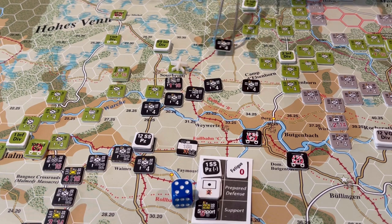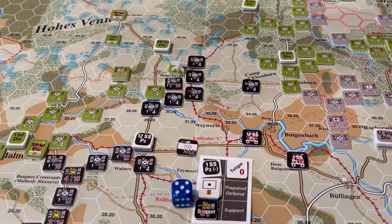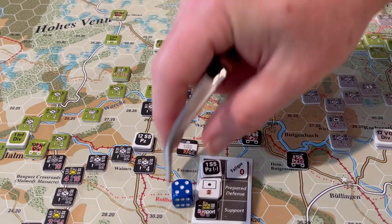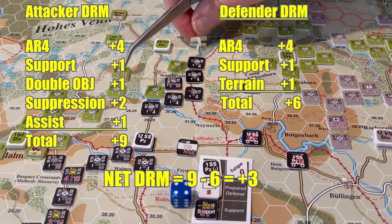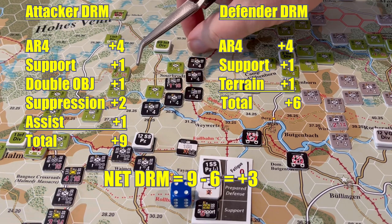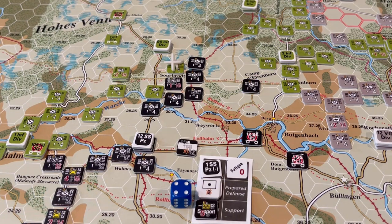Next, 2nd of the 1st goes 1-2-3, and we'll bring 2nd of the 1st in to make an attack on the battalion here, assisted by 2nd of the 2nd, spending 1 artillery point in suppression. Action rating 4, red support for 5, double objective zone for 6, artillery 7-8, assist for 9. Defenders have action rating 4, support for 5, terrain for 6. So 9 minus 6 is a plus 3. That's just an awful roll — the plus 3 gets it to 5, which avoids 2-step losses. It's a 1-step loss for 2nd of the 1st for 1st SS there.